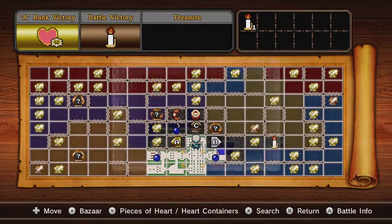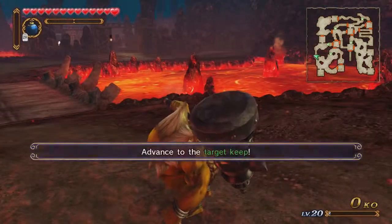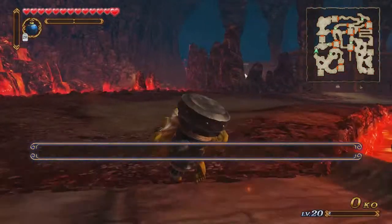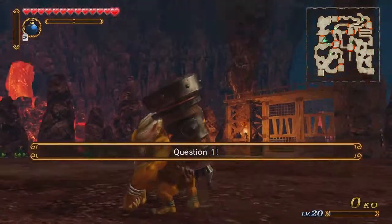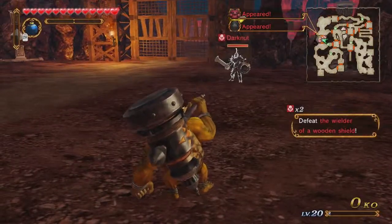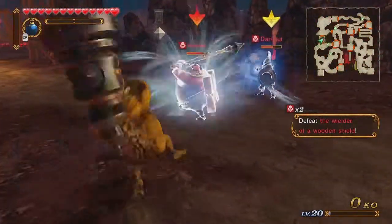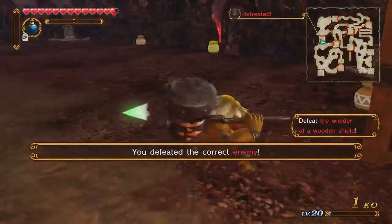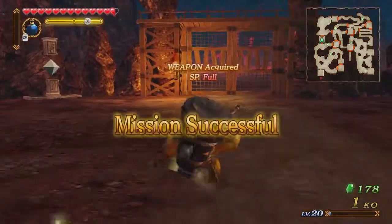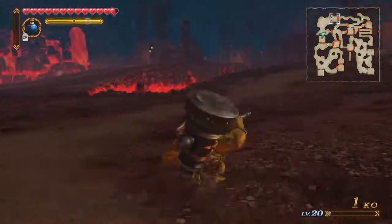Our next mission is going to be Darunia taking on a quiz. The quiz consists of three questions — defeat the correct enemy and advance to the next keep. Basically the quizzes are missions where you have to defeat certain enemies that are described to you. For the first question: defeat the wielder of a wooden shield — we've got a Darknut and a Moblin. Since the Moblin has a shield made out of wood, we defeat the Moblin. To get an A rank for quiz missions, you have to answer everything correctly, so it's imperative you avoid damaging the other enemies.